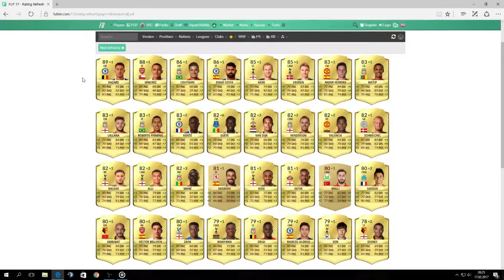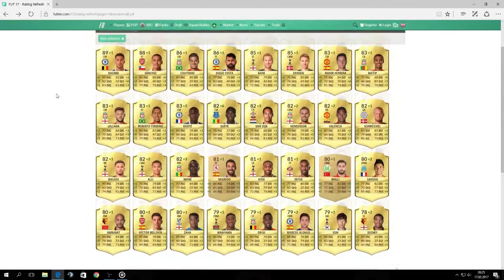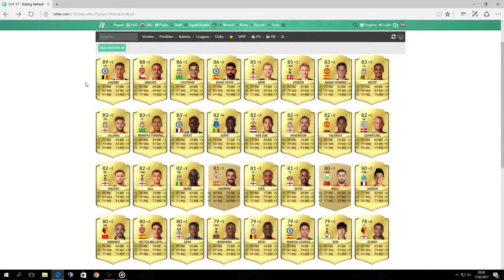EA have released the Premier League ones so today we will look at them. Starting off with Eden Hazard, Belgian left winger, got a slight upgrade — plus one — 89 rated now. Just plus one in shooting, passing, dribbling and physicality. Nothing much but still it's enough for plus one, so now you can pack him in his 89 rated version.